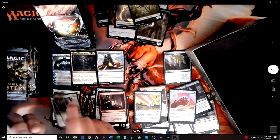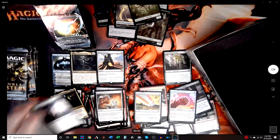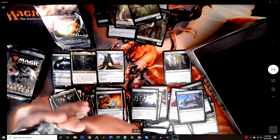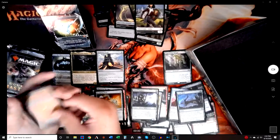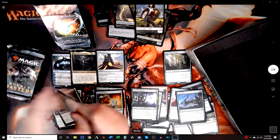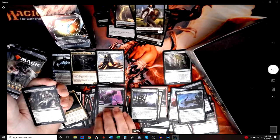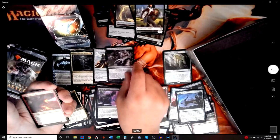Riku of the Twin Reflections — sure. Sculpting Steel — that's pretty good. Veteran Explorer — good in group hug, can't wait to present my deck, and I don't have it foiled yet. Beacon of Unrest — why? Geth, Lord of the... why are you a mythic? Why didn't you get downshifted?